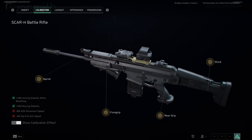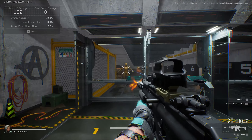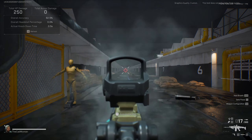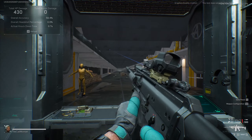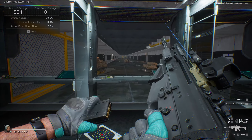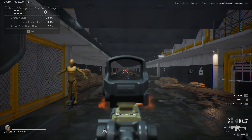For the stock I went with the advanced combat stock for more control, handling, stability, and accuracy, and I also calibrated it. Calibration gives more firing stability, more aiming stability while breathing so the weapon doesn't sway as much when you ADS, and a lot more moving stability — especially useful on PC. Taking it to the range, hipfire feels similar across weapons but you still have pretty good accuracy at medium and long range, and the Scar has very low vertical recoil.